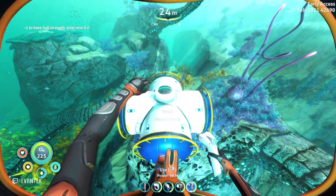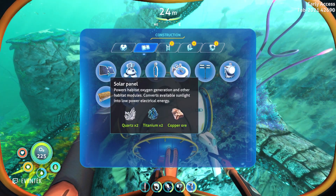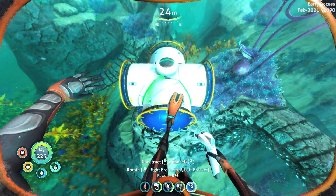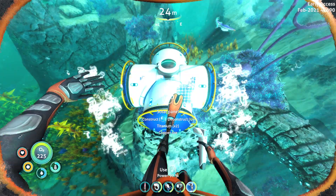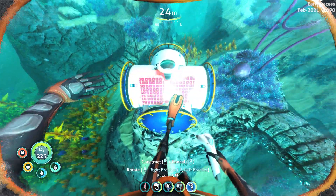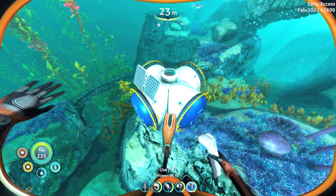This should be enough to place some storage inside as well as some plant pots to grow food. Plants will grow without power. However, if you need power, just place down a solar panel. This will cost you 2 quartz, 2 titanium, and copper. I usually don't add it until I need a battery charger or a modification station.